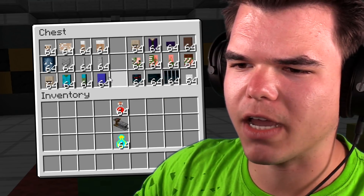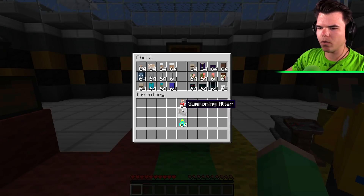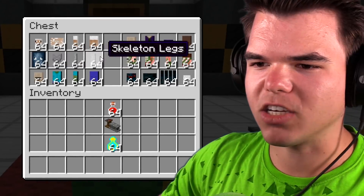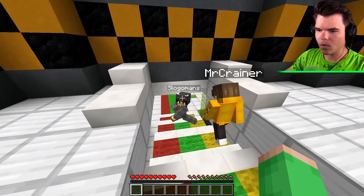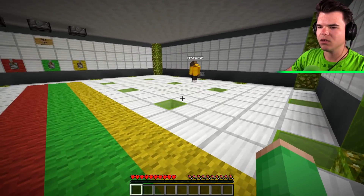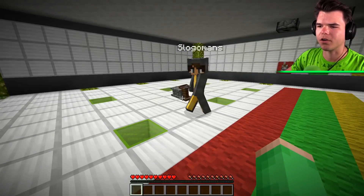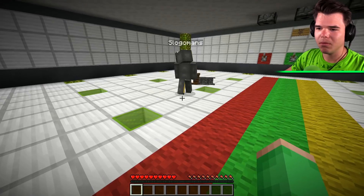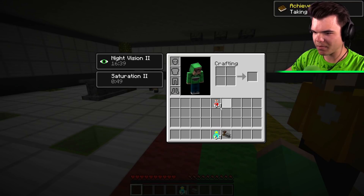Am I gonna just put everything in my inventory? No, just grab the blood. The summoning altar looks really demonic, guys. We're gonna get set up first with a bunch of body parts. Follow me, we're gonna get set up down here. Guys, I want to have a cute place with a bathroom for them, some water.